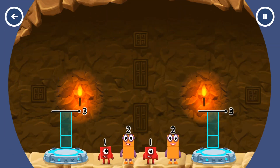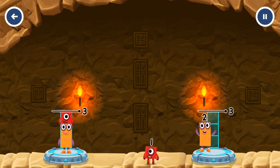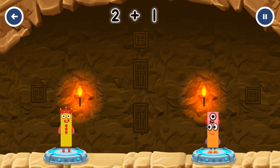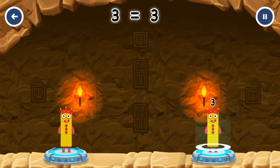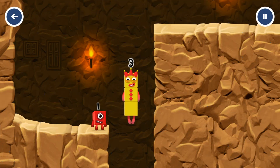Share the number blocks evenly to make two groups of three. Two, one, two, one. Correct! Two, two, one, one, one equals three. Three equals three.